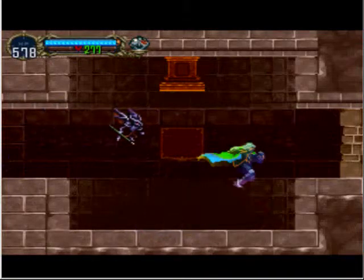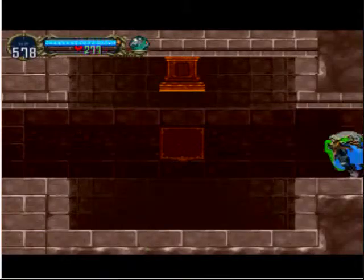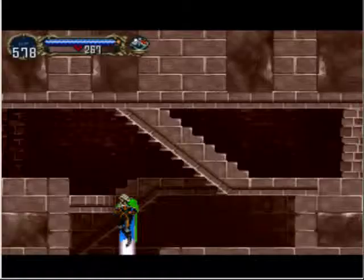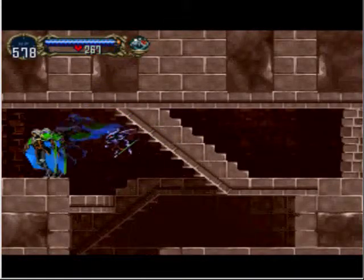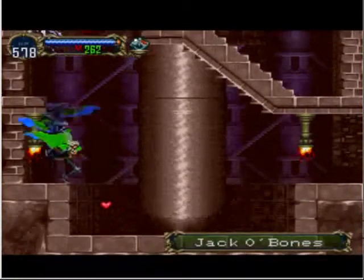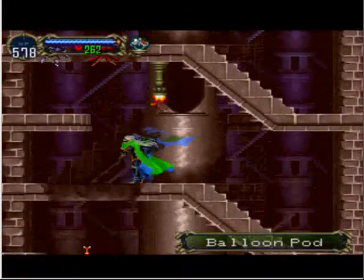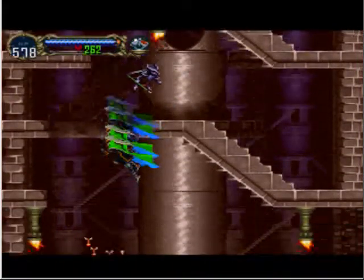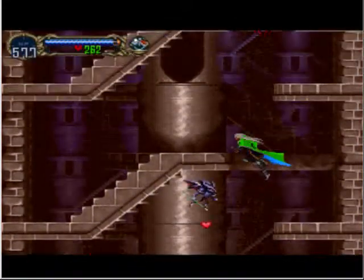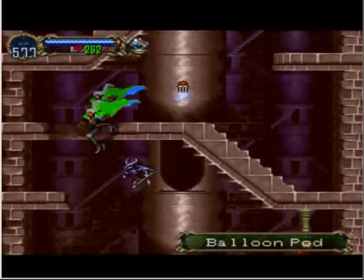Here we get a life max up, and you can once again also break this wall to get a diamond. This passage is annoying because it's literally infested with balloon pods, and the main problem with defeating them is they will release their poison. So I suggest you don't try to defeat them so that you don't have to deal with their poison pods.